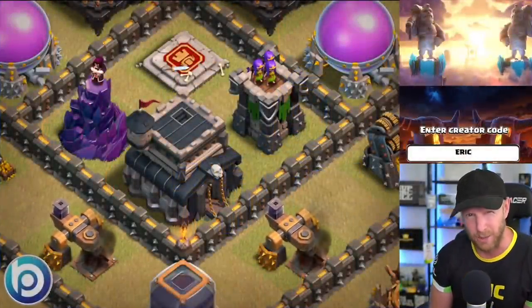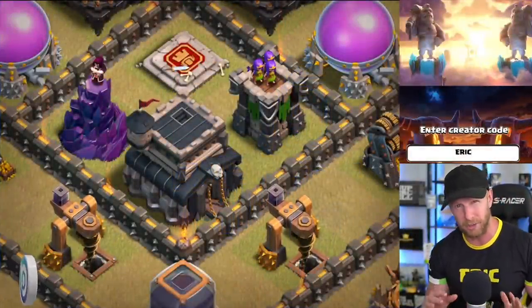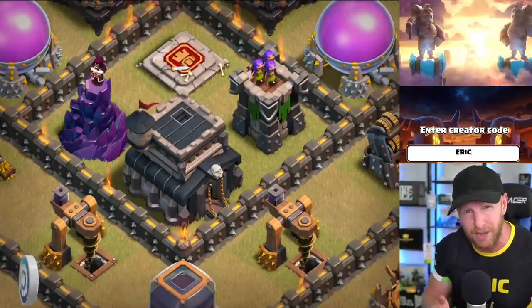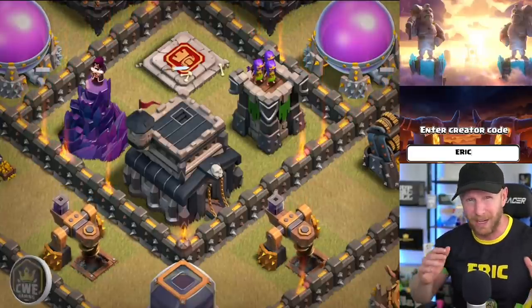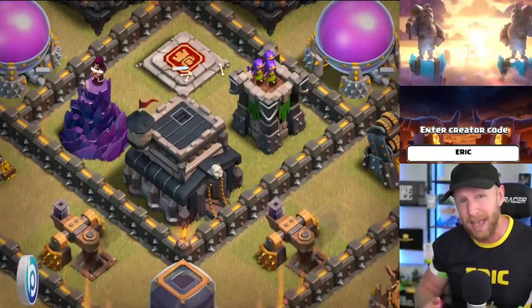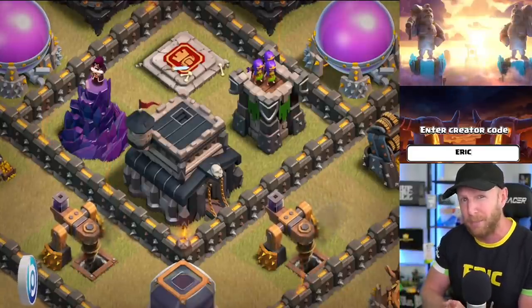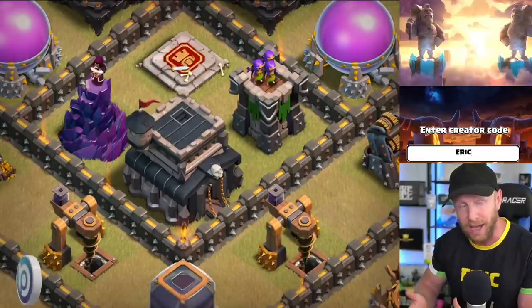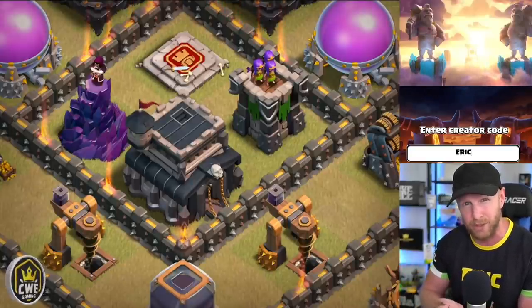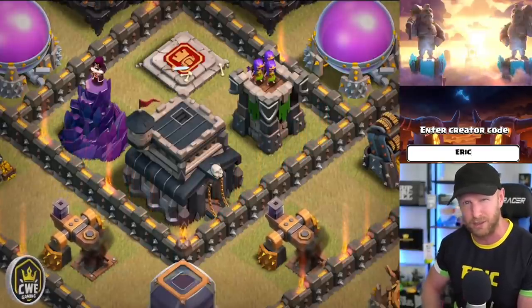Welcome back to Clash with Eric. We are playing through a tournament on my Town Hall 9 account — it's an all Town Hall 9 tournament, and I thought it was the perfect opportunity to teach you guys how to do a Zap LaLo. If you're new to Town Hall 9, this is where the game really begins, where complex strategies start to take shape. We'll mix in not only Zap LaLo but other cool strategies, all live from our tournament war on the live stream. There's a link for my Twitch in the description below.